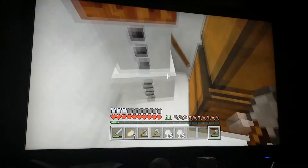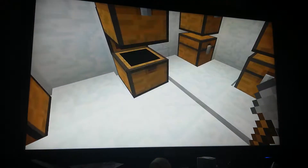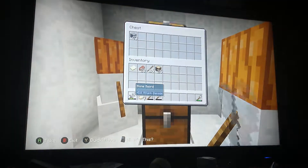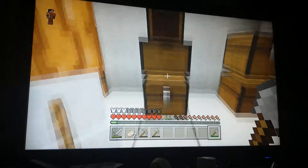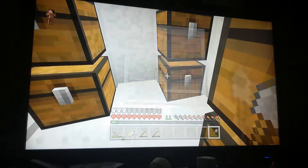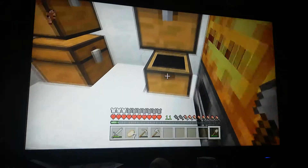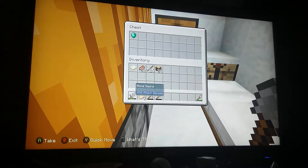I still have no idea what I actually want to do for our base, but until then, I managed to organize my stuff. We have inorganics, organics, farming supplies, building supplies, hostile mob drops, peaceful mob drops, weapons, tools, and ores.